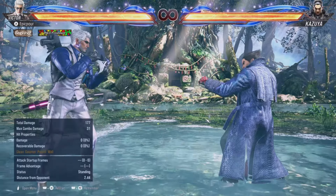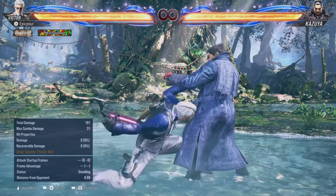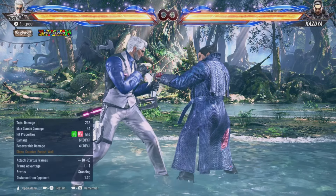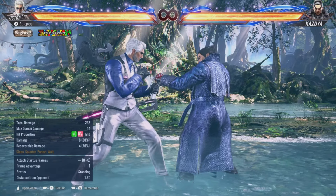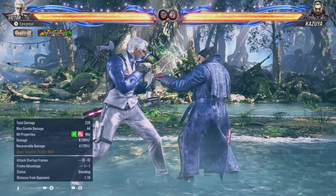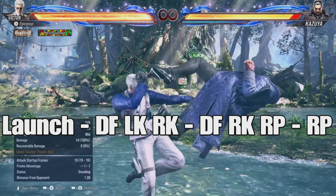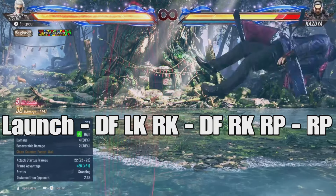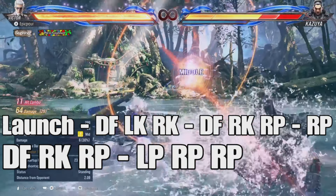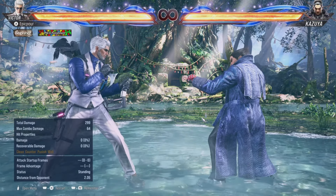Let's start with his vanilla go-to launcher: down-forward right punch. From there we build on it — when they fall with legs up in the air you can continue the combo. Follow up with right punch, right kick, right punch, then left punch, right punch twice. That does 64 damage, which is pretty good for Victor, and that combo sequence works for just about every one of his launchers.